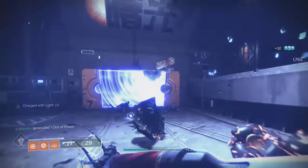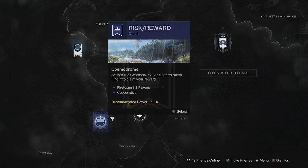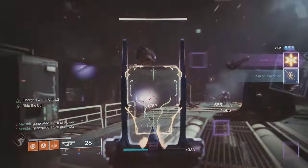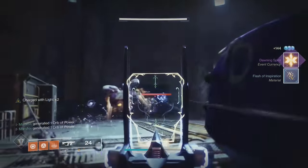Riskrunner and its catalyst both come from the Risk Reward mission as part of the new light campaign. Huckleberry is a random drop from exotic engrams, and its catalyst drops from the end of strikes, crucible, or gambit matches.